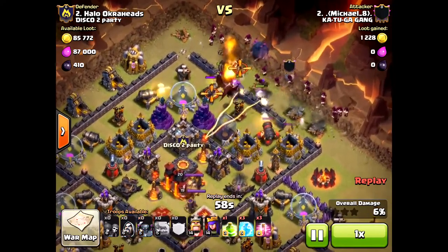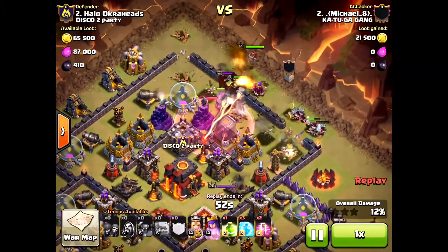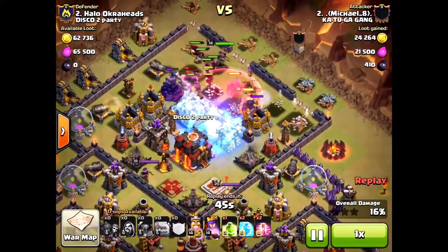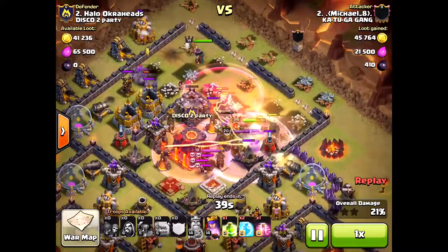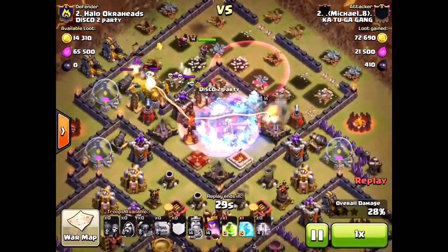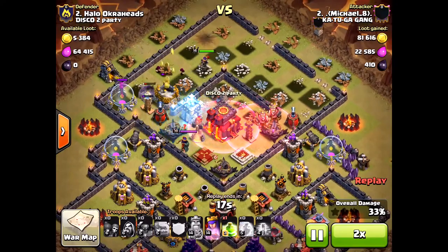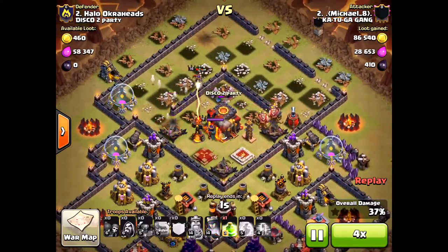Their number two, Michael, couldn't do anything against it. I think he could have gotten the one star if he had used his freezes better — he brought three along, but right after this freeze he just lets my Infernos take out all his wizards. He should have used freezes back-to-back; then he would have broken through and gotten the one star. This base held up pretty well, and I don't even have maxed Town Hall 10 defensive units — still trying to catch up on upgrades.